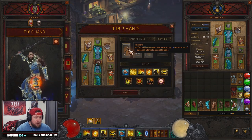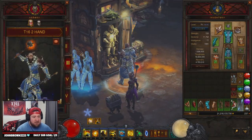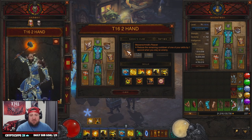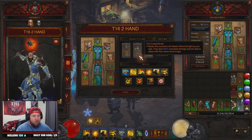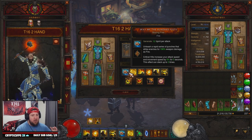In the cube we have Messerschmidt's Reaver to reduce cooldowns every time we slay an enemy, which should be nonstop. Crudest boots for Mystic Allies so they deal more damage. And Ring of Royal Grandeur to complement the set. Pretty much nothing changes from the normal setup into our skills.